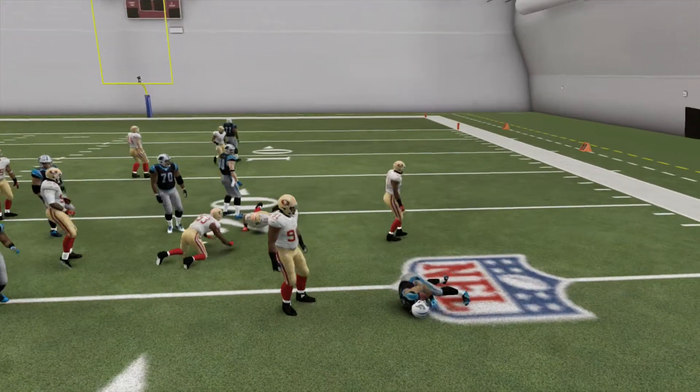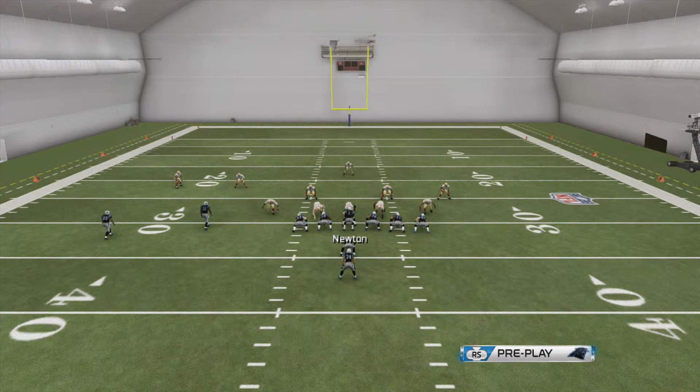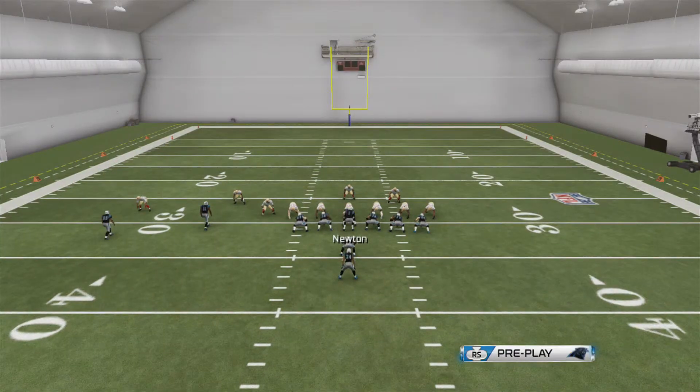Another thing I wanted to show you about this play is you can run it to both sides, and actually I think running to the left is better, because watch Alan Smith right here. I'm going to run this play and he's going to start to rush like he's going to make a play, and then he just stands up and gets pancaked. This happens every time you run this to the left — the dude rushes almost like the quarterback was running to the other side on a read option. It's glitchy as hell.